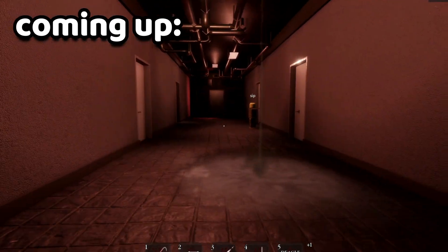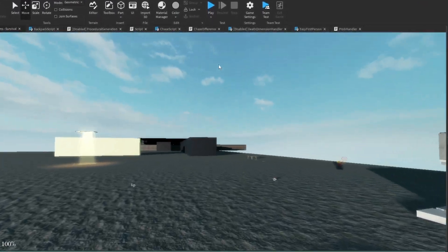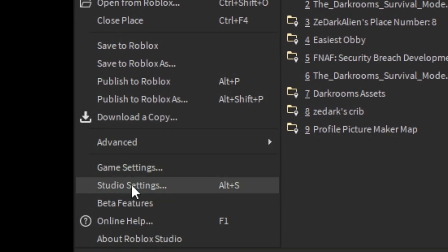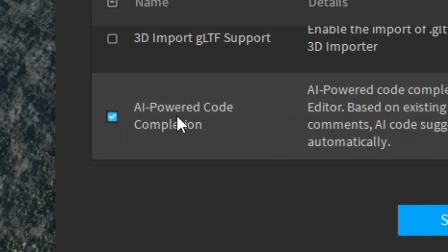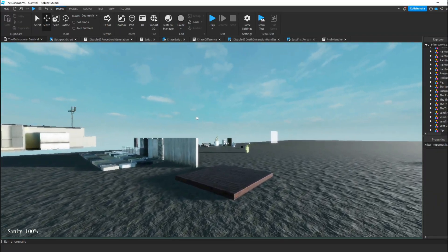Roblox's new AI makes making games easier. To enable the AI-powered code generation, go to File, then Beta Features, scroll to where it says AI Powered Code Completion, click Save, and that's how you enable it.